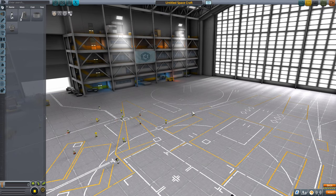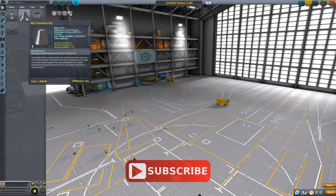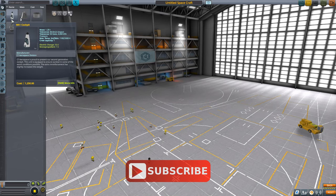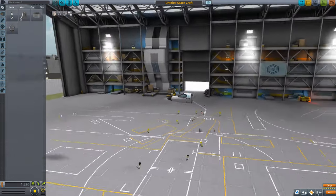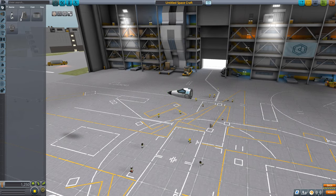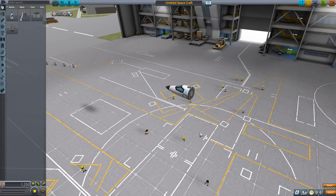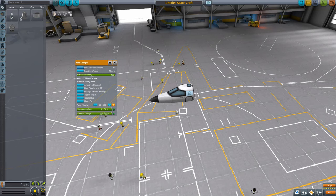Here we are in the space plane hangar. In all previous vessels we started with the Mark One command pod, but that's really for rockets. This time we're starting with the Mark One cockpit. Notice right away that the orientation in the space plane hangar is horizontal rather than vertical. The cockpit holds one Kerbal, includes reaction wheels and electric charge. It also has monopropellant, which we're not going to need, so we'll remove that.